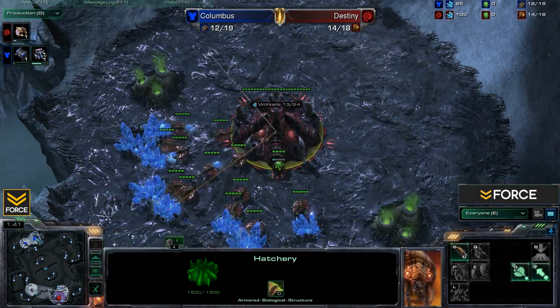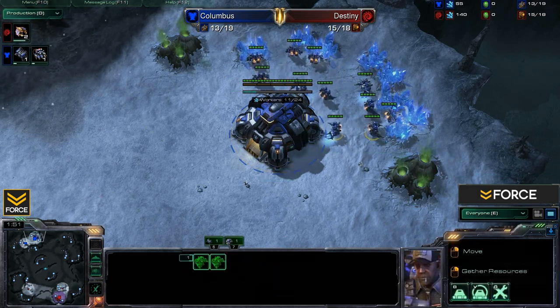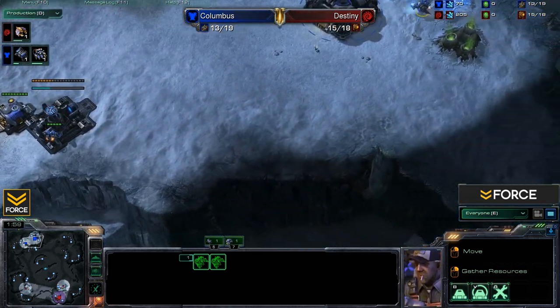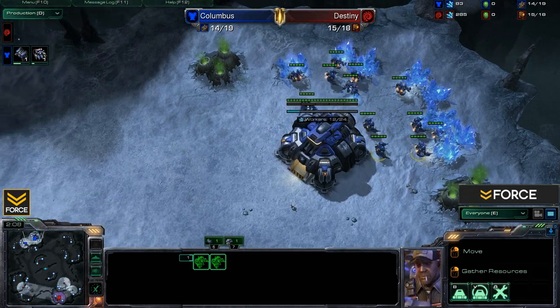We are on the map Fractured Glacier, and since Heart of the Swarm is going to be new to a lot of people, even huge StarCraft II fans, I want to show off a few things. Let's start by taking a look around the main base from Columbus's perspective. Everything is mirrored as always in StarCraft II maps, so Destiny's base is going to look the same, just in reverse.